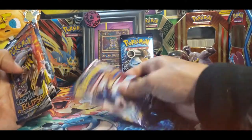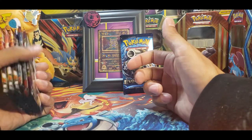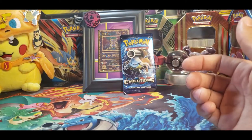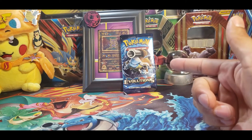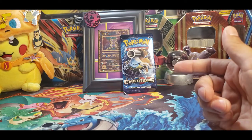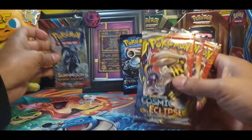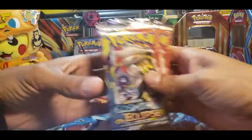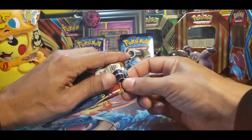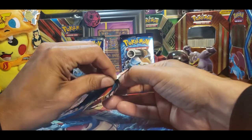Why they're so random is because they were in a tin. But I'd already opened the tin on camera before, so I didn't want to waste the time opening up the tin again — that's why they're random packs. And an Evolutions back there. We're going to put the Burning Shadows back there as well. Maybe I'll get that Charizard today. Maybe I'll get a Lunala today. Too early to tell, but we'll start with the Cosmic Eclipse.